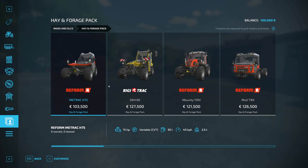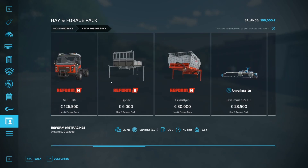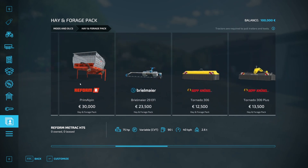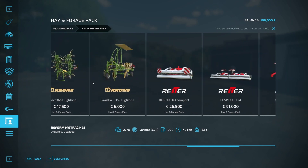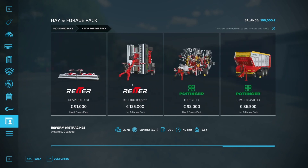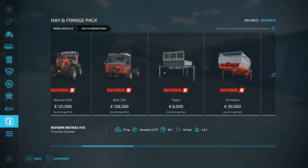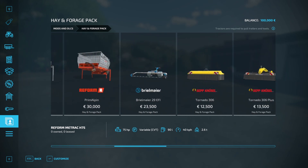This is part of the Year Two season pass. It focuses on new equipment for mowing and probably silage work, that kind of stuff. We've got some specialty machines in here. They added new brands: Brillmeyer, Reform, and Ryder. Also including new stuff for Krone, Pottinger, Rigid Track, and Sept Neusel.